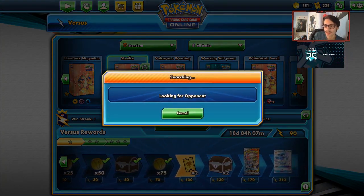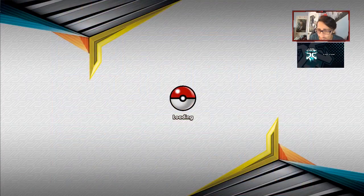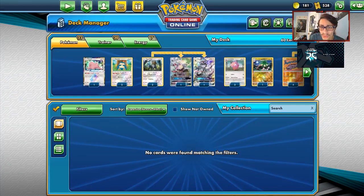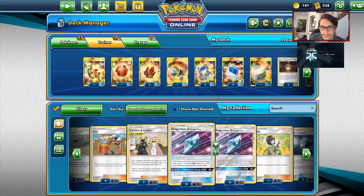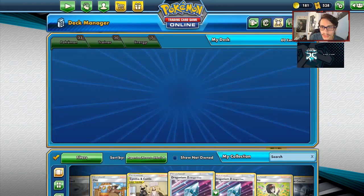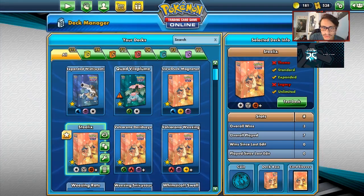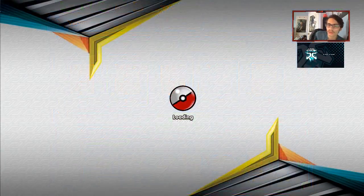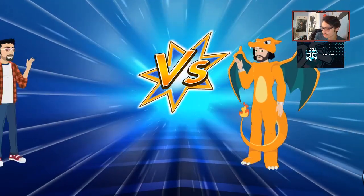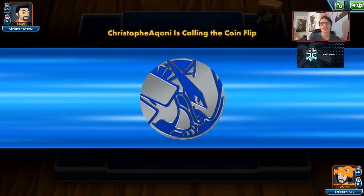Let's take out the Lure Ball and make sure we have three Stadiums to get rid of Power Plants. We'll try to get one last game. The list has changed a little. We're up against ADP — the worst matchup we could have found. I've been recording this for a while and haven't found a single game against Malamar, which is actually really surprising.